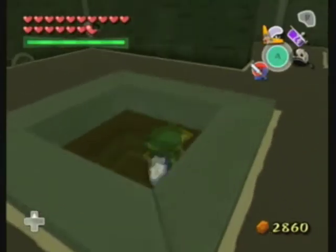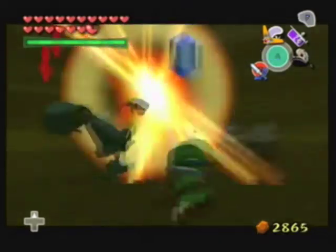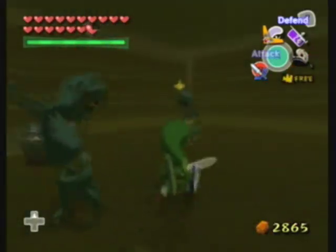There are re-deads down there. It's a trap — a very well-laid trap. So there are five rupees there. Let's grab it. And there are re-deads, like I said — skull hammered, cut cut cut, get rid of them. I hate them.